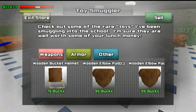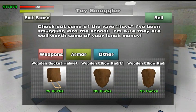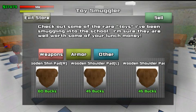Tap the armor tab. This is all your armor. This wooden armor is for level ones, so anybody can get this armor.